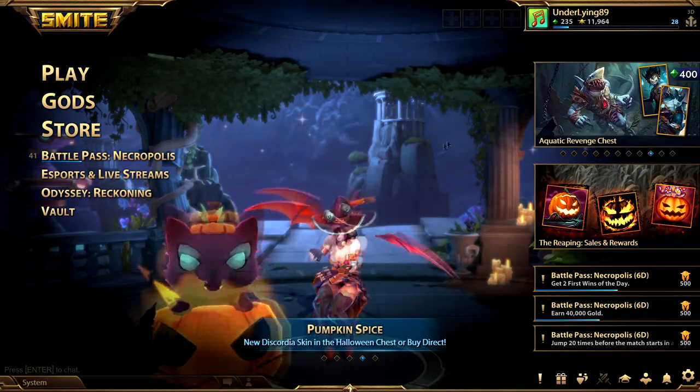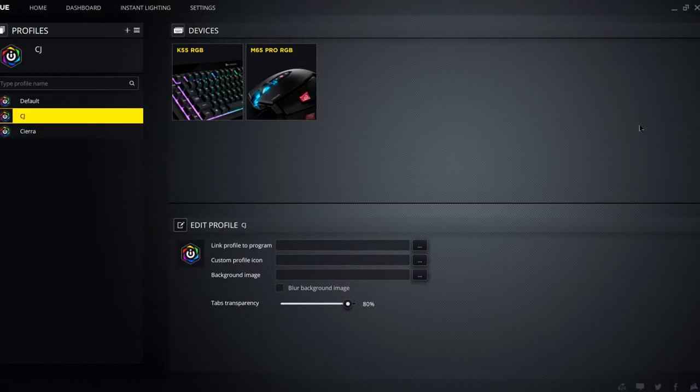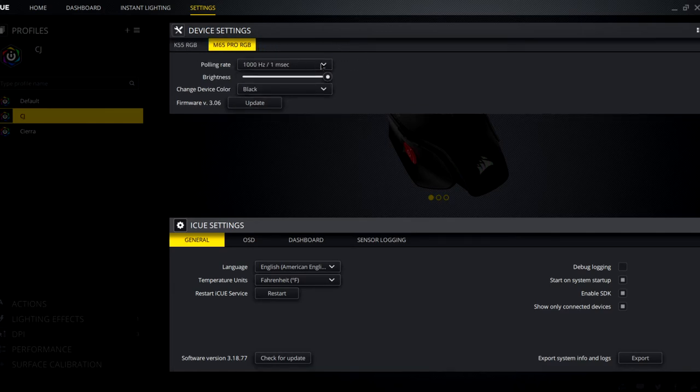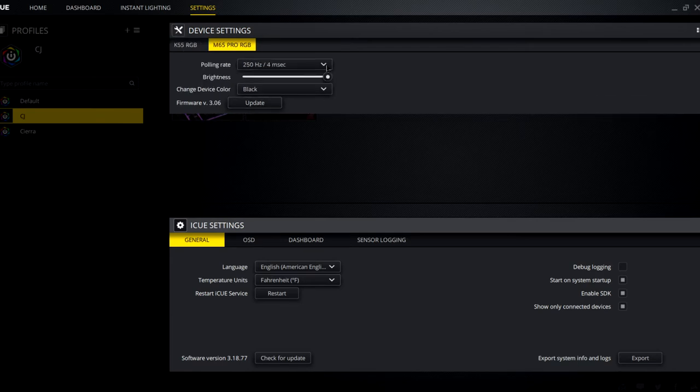After checking all that stuff, I figured this had to be another issue. So I went into my mouse settings. I use Corsair iCUE software — I've got a Corsair mouse and keyboard that lights up really nicely and works really well. Eventually I found that if I go up to the settings and click on my mouse, you can see there's the polling rate setting. I had it at 1000 Hz, but what you need is it set to 250 Hz.